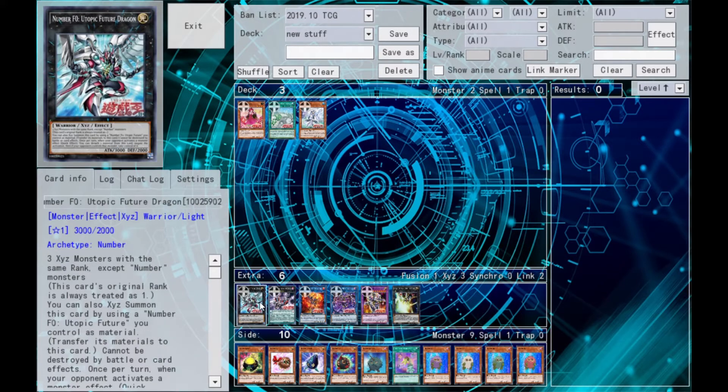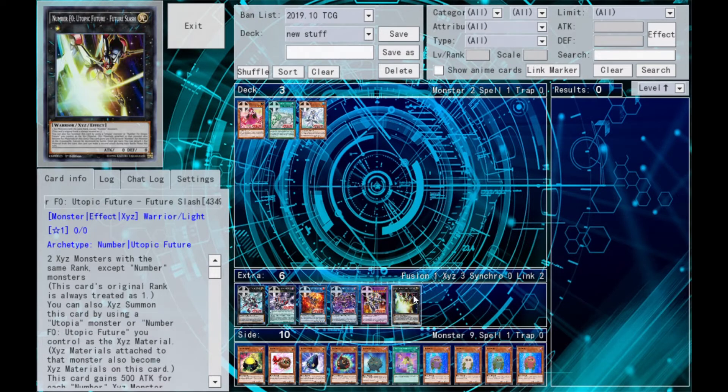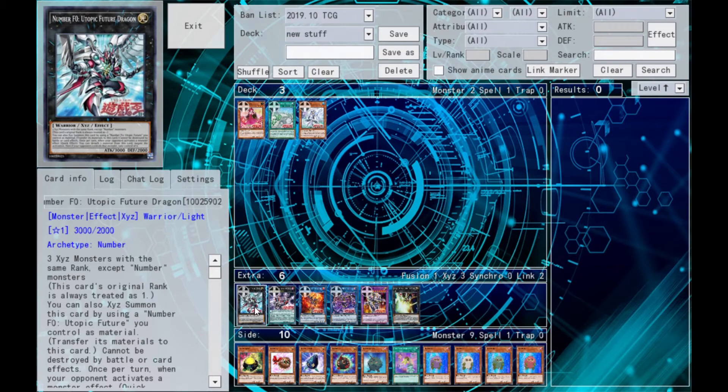First up we've got Number F0, the Utopic Future Dragon — not looking much like a dragon. In fact, it's a Light Warrior, Rank 0, 3,000 attack, 2,000 defense. It needs three Xyz monsters with the same rank except Numbers. You overlay it on top of Utopic Future, which is overlaid from Utopia. Pretty easy to summon. Can't be destroyed by Battle or Card Effects.